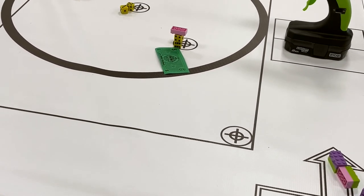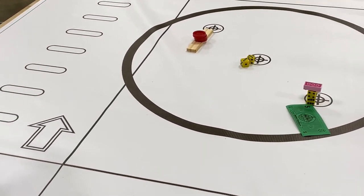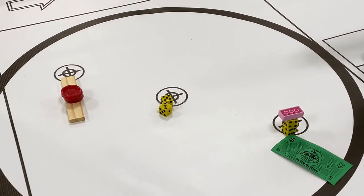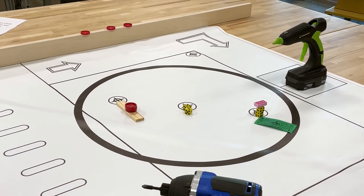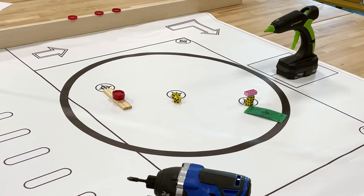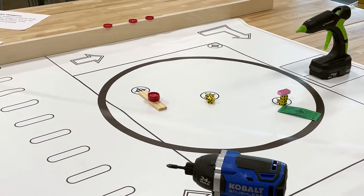That explains how the robots have to be touching the safe zone and how the elements need to be touching the target to be scored. I hope this video was helpful. The next video will talk about the score sheets and getting things scored at the end of the match. Good luck to you guys — I'm excited to see what you come up with. See you later!